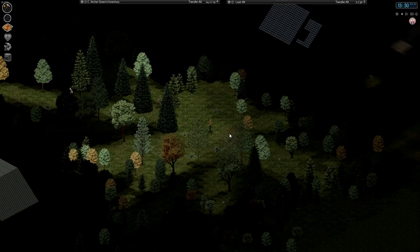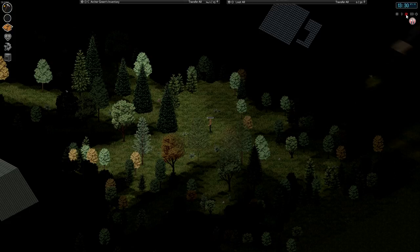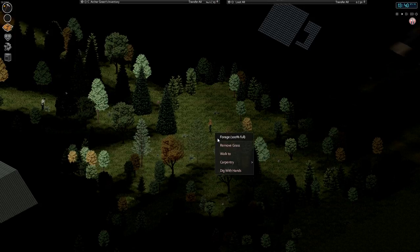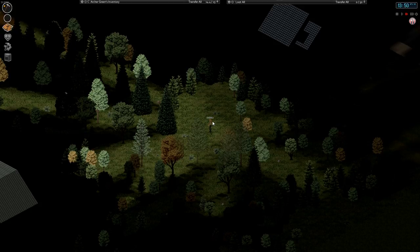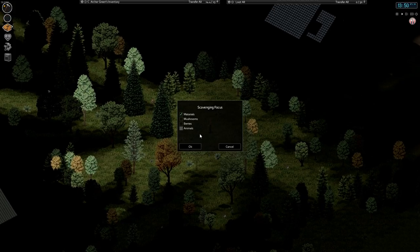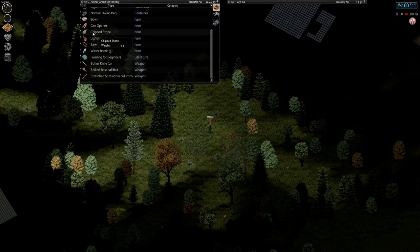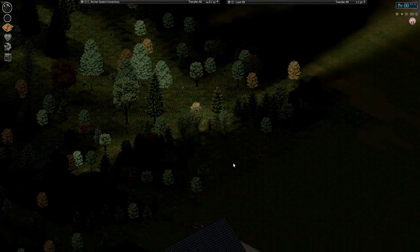Mostly just want materials. I think I didn't reselect that like I was supposed to — find anything? Nope. Chip stone — last time I wanted a chip stone I couldn't find it anywhere. There's a tree branch — that's what I want, that's the kind of thing I was looking for. Fuel for the fire.